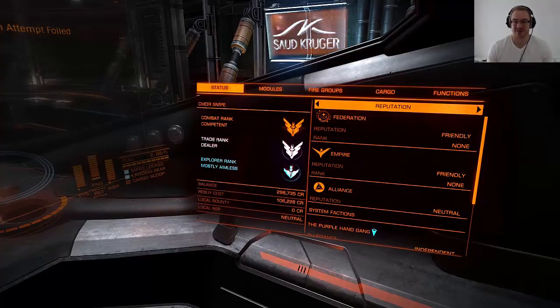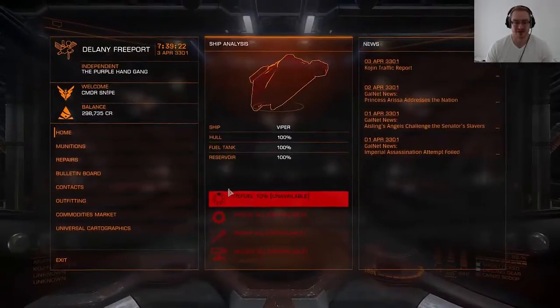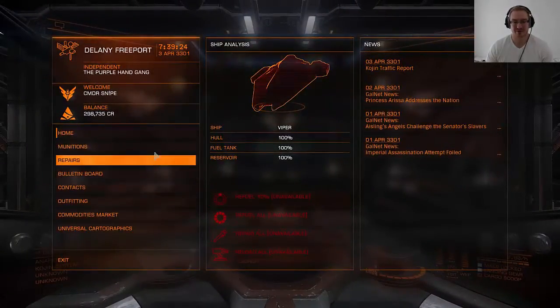Before you do anything in the game — before you leave the station, before you go trading, before you go exploring, before you do anything — make sure you have enough credits in your balance to cover the cost to rebuy your ship. Or you will be very, very sorry.